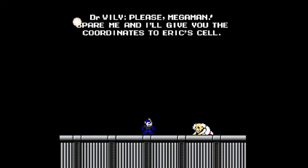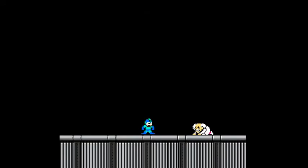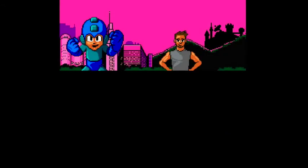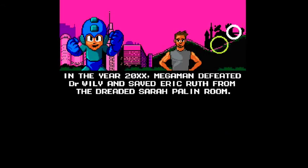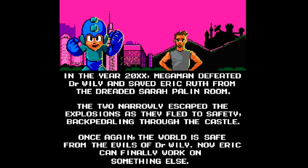Please, Mega Man, spare me and I'll give you the coordinates to Eric Ruth's cell. Forget it, Wily, I don't even know where you have hidden him. The jig is up. Again. Mega Man just whoops away. In the year 20XX, Mega Man defeated Dr. Wily and saved Eric Ruth with the dreaded Sarah Palin. The two narrowly escaped the explosions as they fled to safety back through the castle. Once again, the world's safe. Now Eric can finally work on something else.